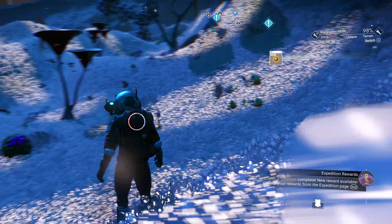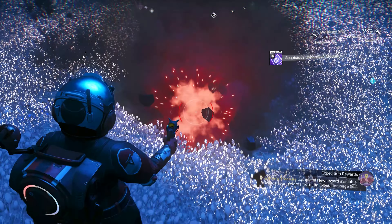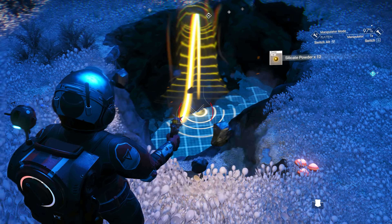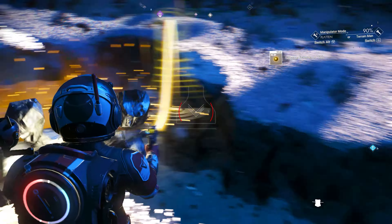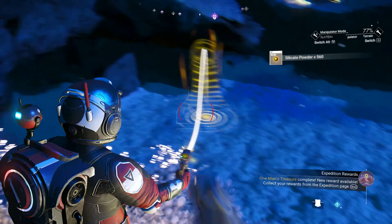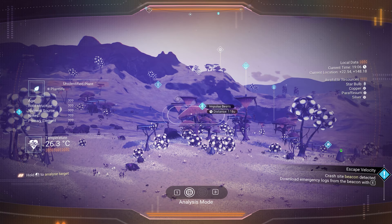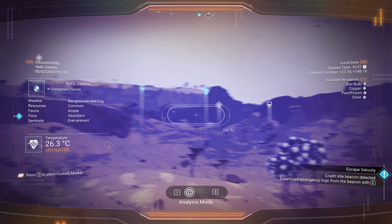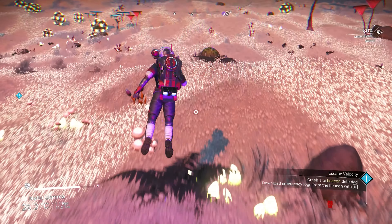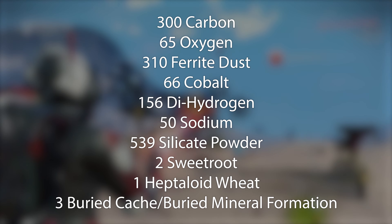For the silica powder, switch to your terrain manipulator, set it to the largest setting, then bore a small hole in the ground. Change the terrain manipulator's secondary setting to flatten, point it at the bottom of the hole, click and hold and move the cursor around to take huge chunks of ground away, getting you a few hundred in a few seconds. These three buried cache or buried mineral formations will be visible via the scanner. Pick up other resources as you travel between these locations to dig them up. Once you have everything, head to your ship.